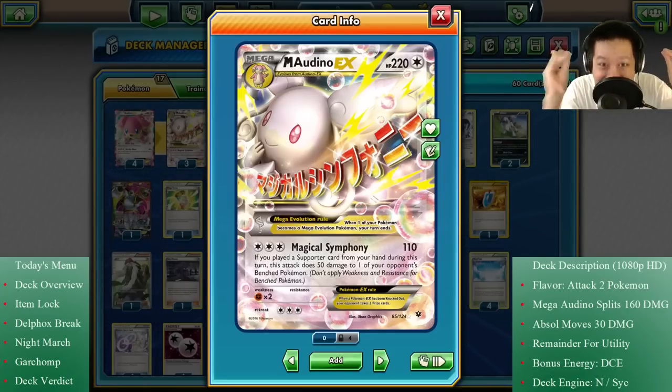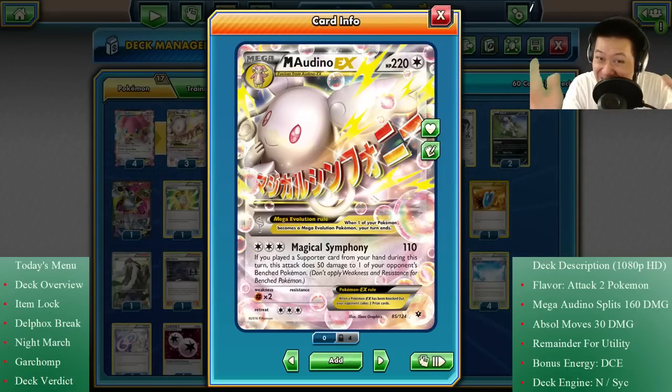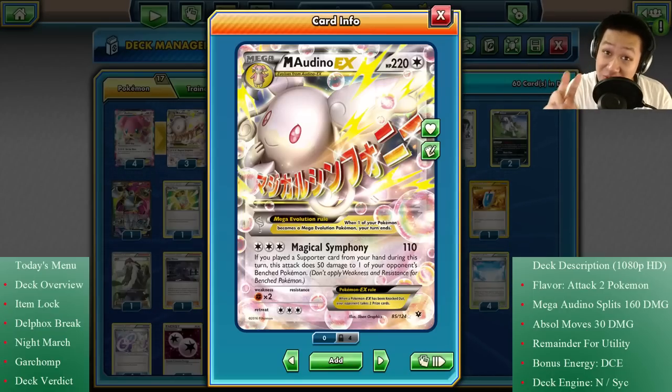Hello, welcome back to my kitchen. On today's menu I'll be serving you a Mega Audino deck — a dangerous Pokémon that can threaten two of your opponent's Pokémon at the same time. You'll see it in four awesome matches, and you may recognize some of the decks played against. Let's get started. Mega Audino, a colorless Mega Pokémon.